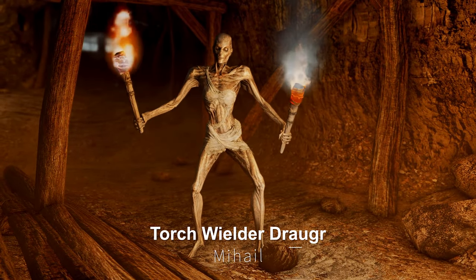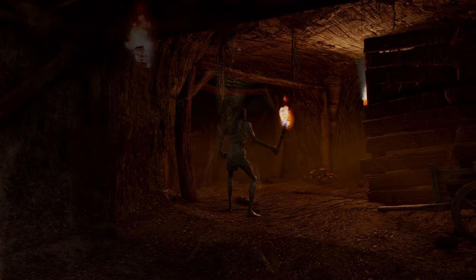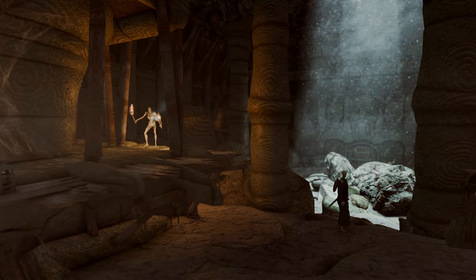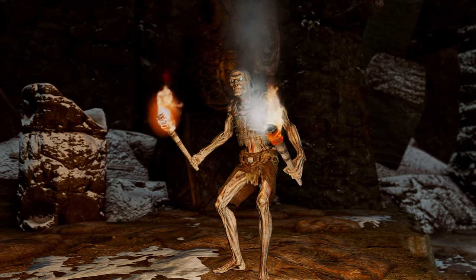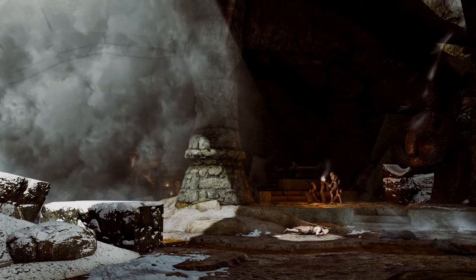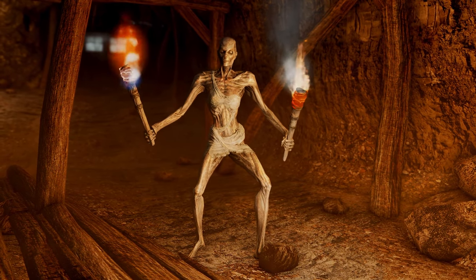Next up, we have the Torch-Wielder Draugr mod. This mod allows Draugrs in the game to carry torches and light up braziers and wall sconces throughout the dungeons. Players will now occasionally encounter Draugrs holding torches, who will actively light up braziers and wall sconces, enhancing the dungeon's ambiance. This mod promises to deliver a fresh experience in the Nordic tombs of Skyrim and Solstheim, contributing to a new atmospheric feel in the game's dungeons.